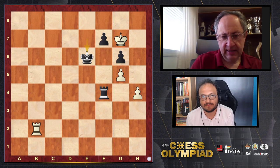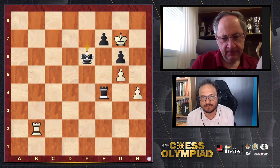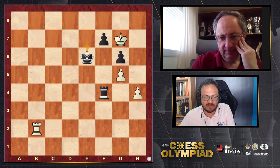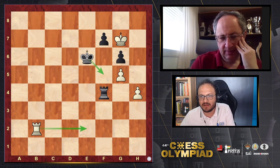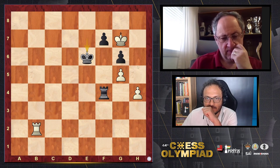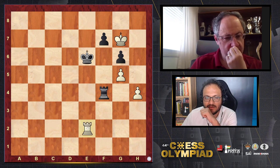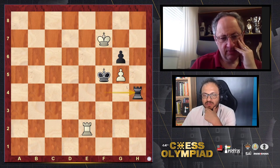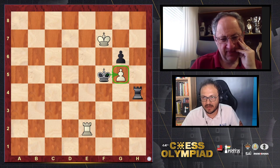Of course, if you manage to check and cut the king on the d-file it would help, but Black might go to f5. Now he goes to f5, and if king takes f7, rook h4 — then that pawn is hanging. However, White has to be careful.